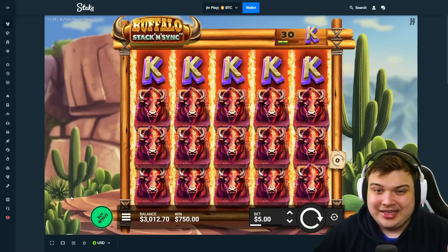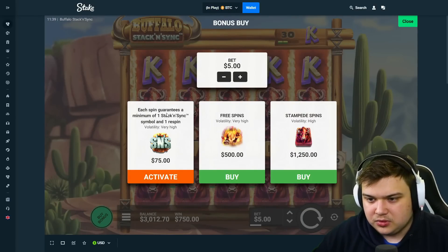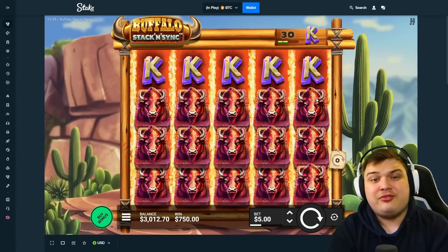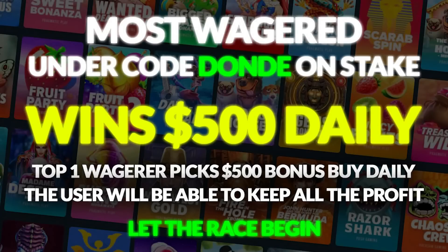I'll take that — nice! And just like that we end up at exactly $3,000. We hit nice on the super buy and nice on the juiced-up spins. Since this is a big video, we're going to do a daily $500 bonus buy for the top wagerer. If you use code 'donde' on Stake, the top wagerer under my code will be getting a $500 bonus buy every single day — so if you stay first under my code for a month, you get that $500 bonus buy every day.